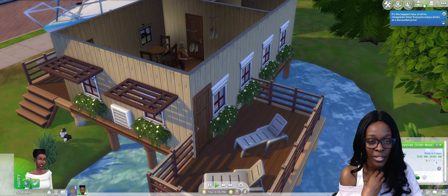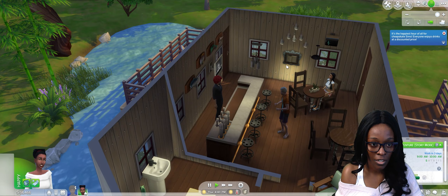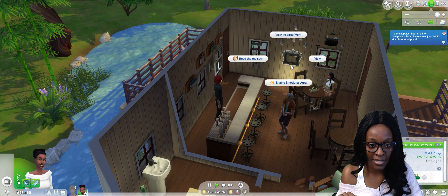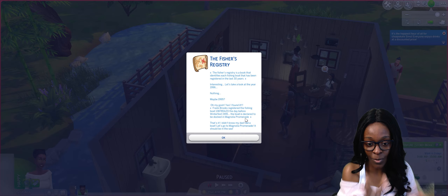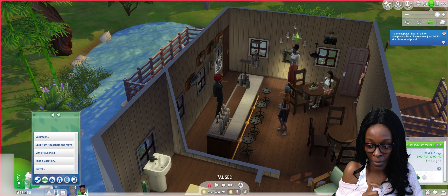In Willow Creek we find a registry to read. The Fisher's Registry is a book identifying each fishing boat registered in the last 30 years. We check 1996 — nothing. We try 1995 and find it! The boat is declared to be docked at Magnolia Promenade. That's where we're going next — let's find that boat!